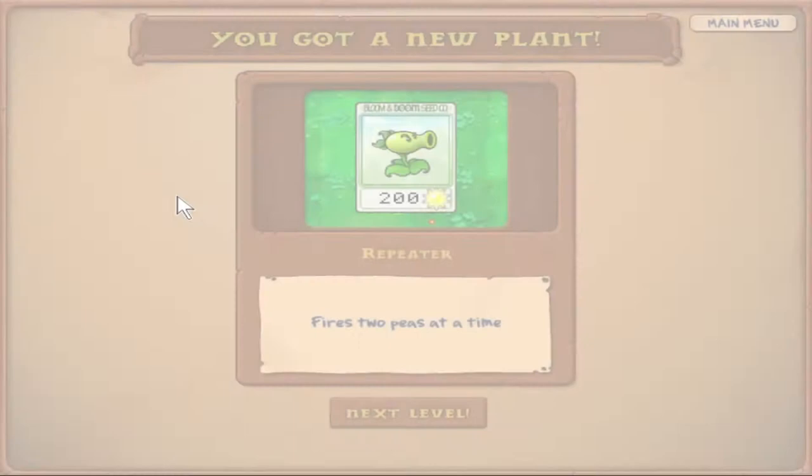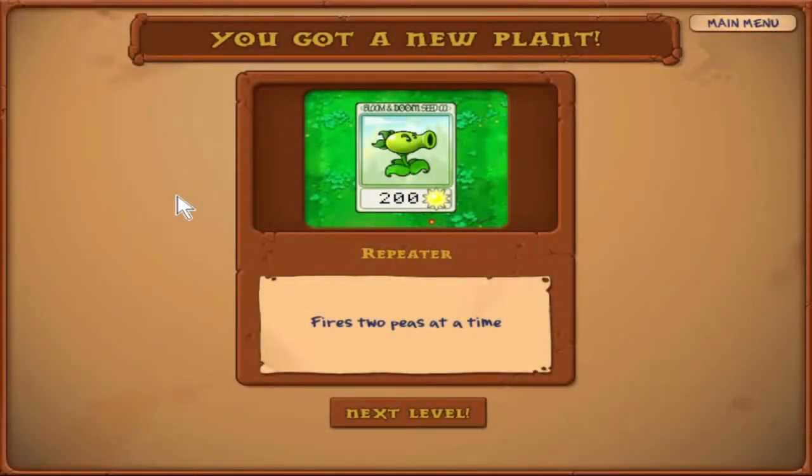Here we get a very nice plant — one of my favorites in the whole game. It's the Repeater: fires two peas at a time, so it's basically two Peashooters in one plant. You could accomplish the same thing by planting two Peashooters in the same lane, but the Repeater takes up half the space. Later levels are going to be a lot longer and it'll be nice to save extra space on the lawn. Plus, if you have one Repeater all the way in the back of the lane, it takes zombies a very long time to reach it, whereas splitting across two regular Peashooters means a zombie can reach the front one before you take them out. So this guy's really good — we'll be using him on almost every level.